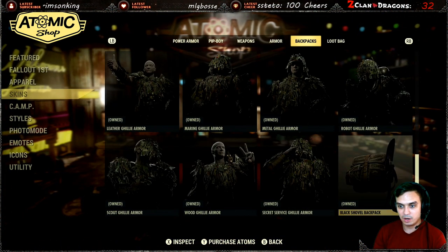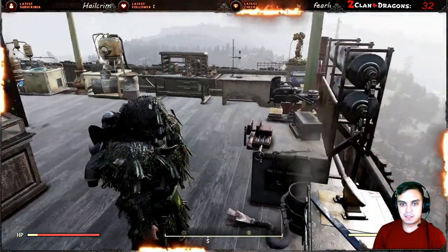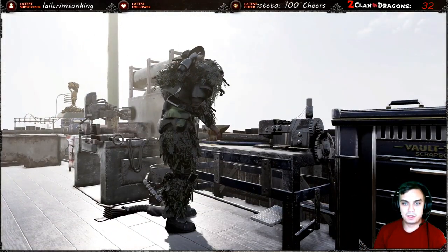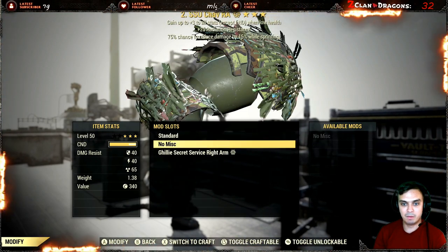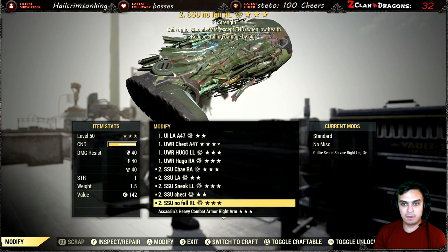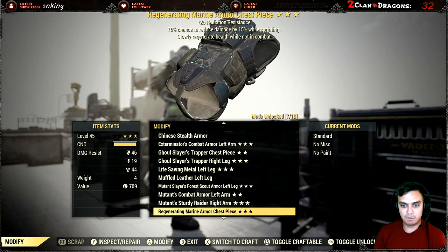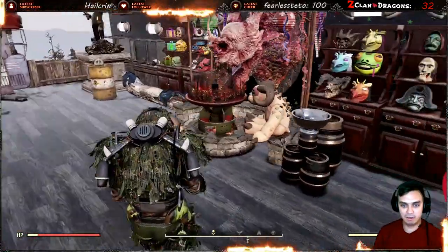Now have in mind that with secret service you can also ghillie the secret service helmet. So once you come over here, as you can see I have all of my pieces modded. What you gotta do is go to Paint on each piece — paint, paint, paint — so once you've applied all the paints, you have it painted, and you can paint the secret service helmet too, which is cool.